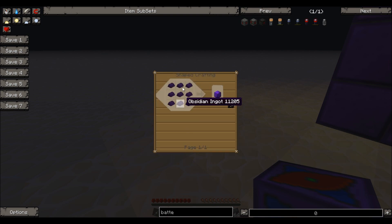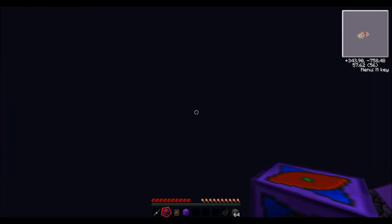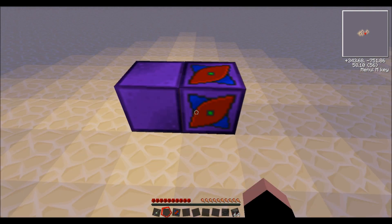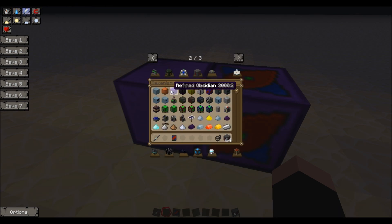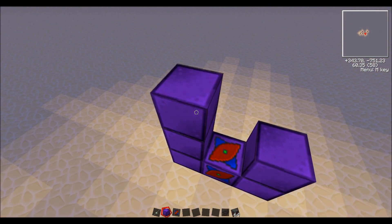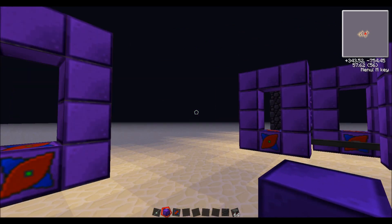Refined obsidian is just obsidian ingots in a block. So that's not that bad. Just make the teleportation core and place it down. Then you surround that with refined obsidian, like so, and there you have it — your teleporter is completed.